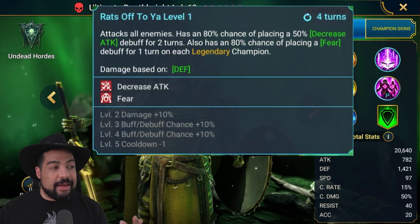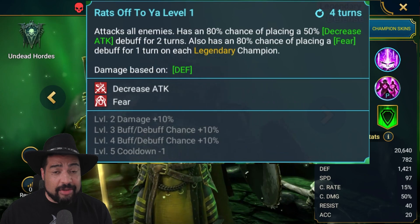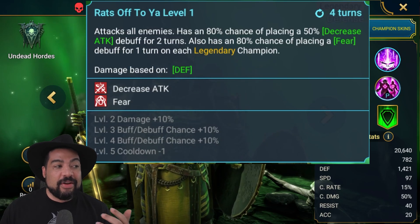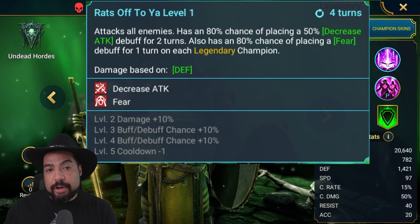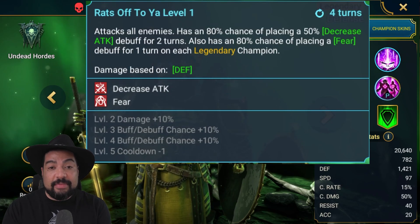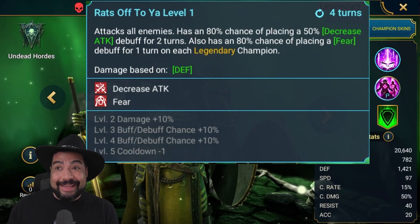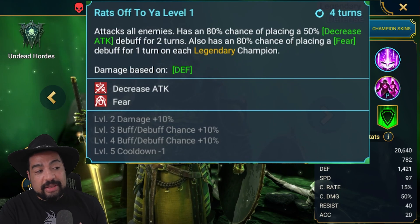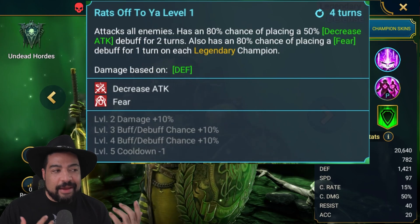His A2 is an AOE hit, which is good, and when booked it's going to be a 100% chance to land decrease accuracy — a very vital skill to make sure your champions are taking less damage. On top of that, it has an 80% (booked up to 100%) chance of landing fear for one turn on every legendary champion you're opposing. So in arena where you're facing a lot of legendary champions, you're decreasing the attack of all enemies and placing fear on all the legendary champions — that can be a game changer. For something like Doom Tower, getting an extra AOE debuff against the toughest champions you're facing is pretty awesome. This books down to a three-turn cooldown, as does his A3.